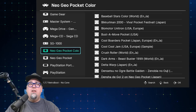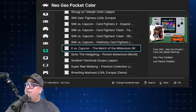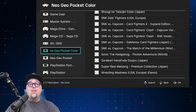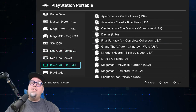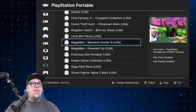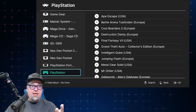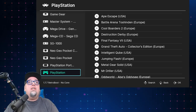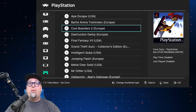Neo Geo Pocket Color — and I always have to mention Match of the Millennium. That two-button fighting game is legit — definitely check it out if you've never played it. Neo Geo Pocket as well. PSP — that PlayStation Portable — with a lot of awesomeness here. We'll take a look at a game or two in a second. And then the original PlayStation — the included games from the PlayStation Classic are on here, and Ape Escape has been added.